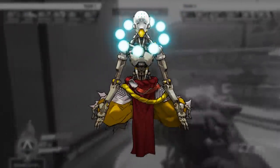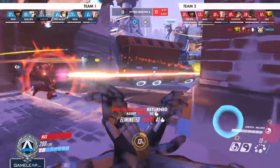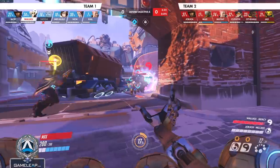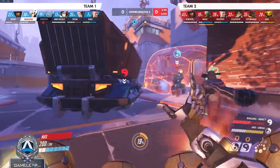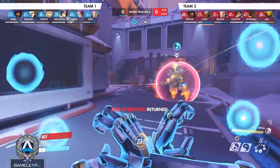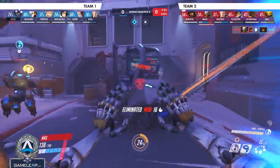Moving on to character number six, we have Zenyatta. Now Volley does more overall burst but less overall DPS, so you can set up with Volley for trying to trap enemies that are chasing you, or in the pre-fight trying to get a pick. But in general, when you're just trying to fight in the mid-fight, you should just be using your regular primary fire.